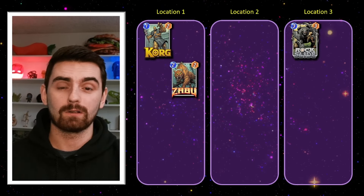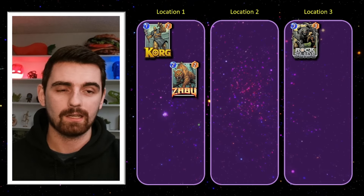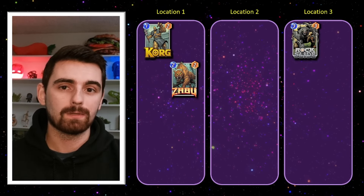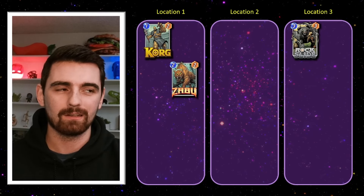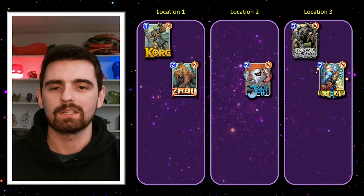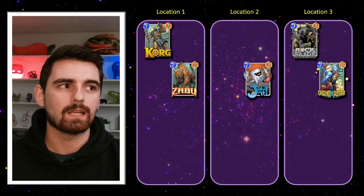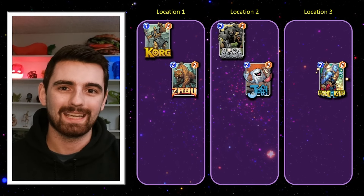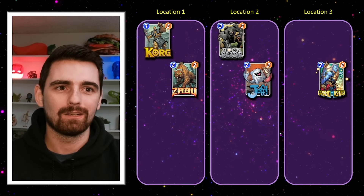Turn three, we can look to play Rockslide or one of our discounted four-cost cards if we did get Zabu or Ravonna down. When it comes to turn four, now's a good time to play Grandmaster unless you're really saving him for some big Shang-Chi play on the last turn. So we can look to play Grandmaster and another two-cost card, such as Jeff or Ravonna. Grandmaster will hit Rockslide, move Rockslide to the middle where Rockslide will trigger again and put two more rocks into your opponent's deck, and that is very annoying.